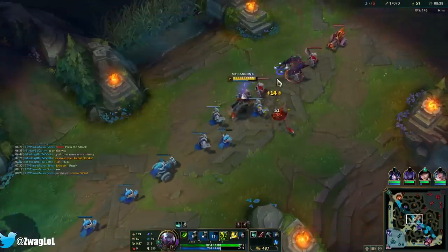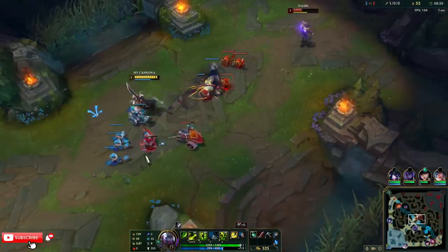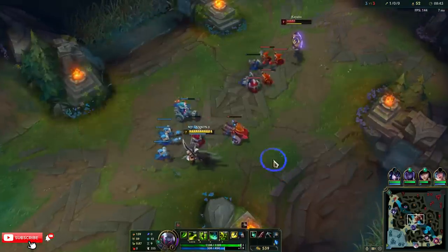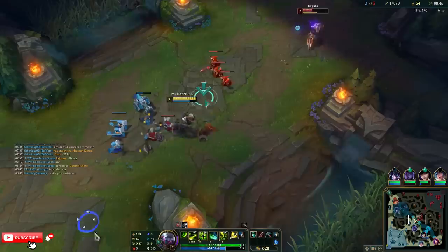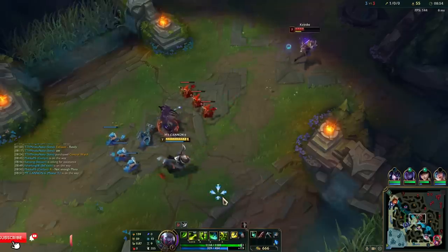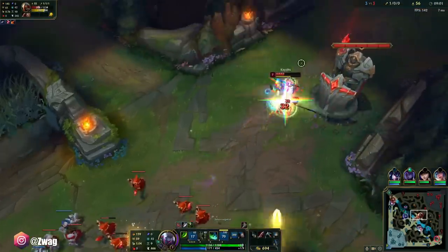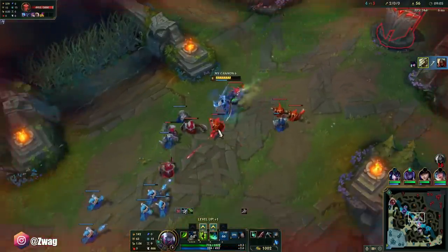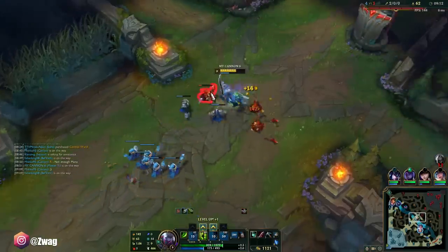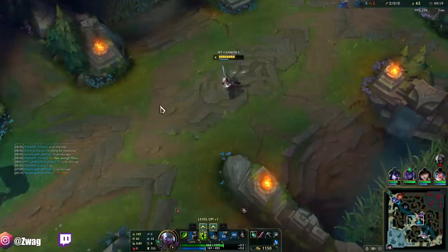That was a really good trade — used W for an auto-reset too. If he doesn't base here, I could probably kill him. I don't think Belveth can gank. Oh, Kate's here with ult — she doesn't have enough mana though. Good Kate ult. The Kate ult wouldn't have killed him alone, and neither would have my flash Q — together is what got him killed. I have Collector now.